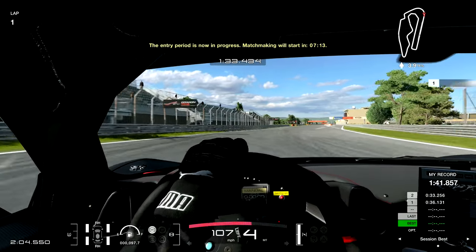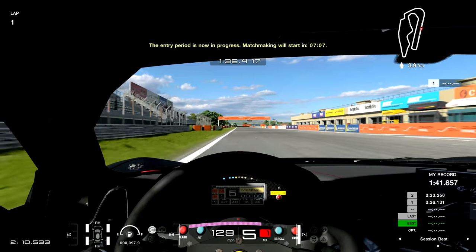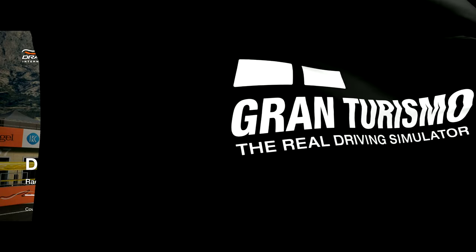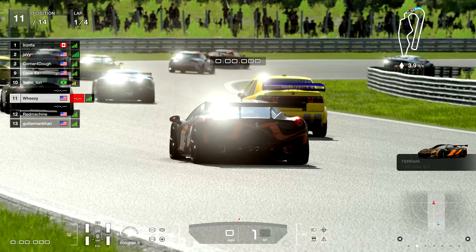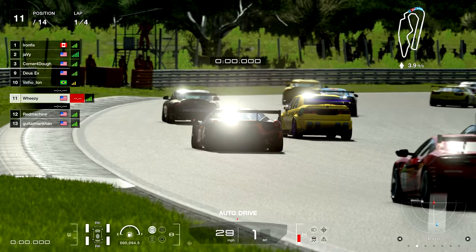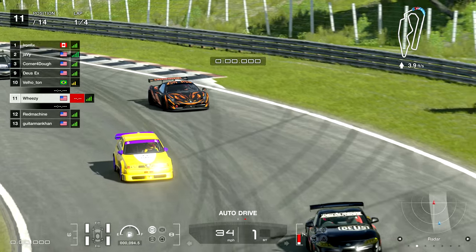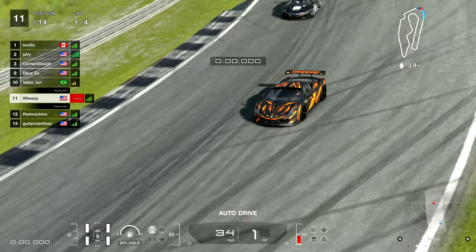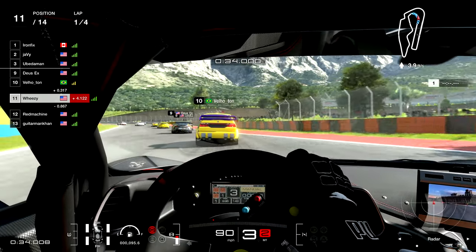Once again trying to improve my qualifying lap time. Previous best 141.8 — managed to trim it down to 141.757. The next race puts me in P11 in a lobby of all C driver ratings, which is just faster. Still struggling to improve my grid position as my lap time gets better. Jumping ahead to the triple left-hander to show you some unfortunate things that can happen when you try to take advantage of an opportunity to gain positions.